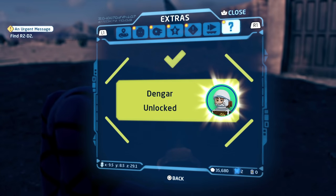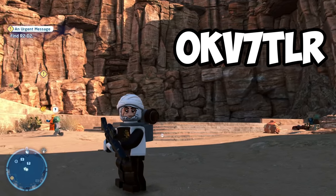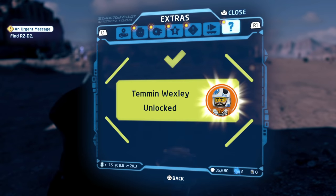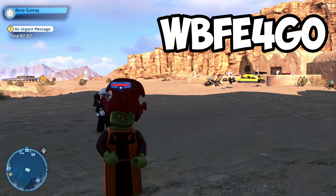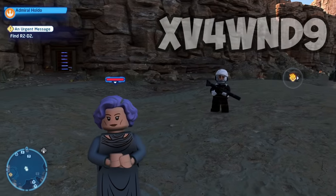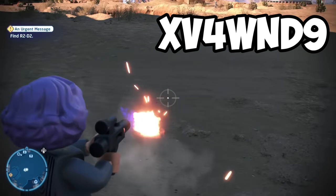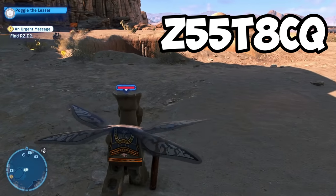Moving on to Dengar, a Bounty Hunter, with the code OKV7TLR. Nute Gunray with WBFE4GO. Admiral Holdo with XV4WND9. Poggle the Lesser with Z55T8CQ.